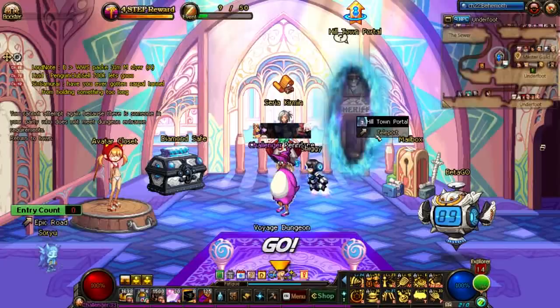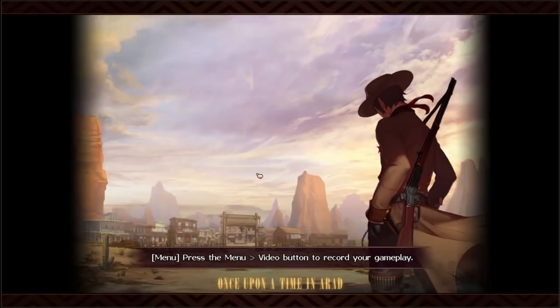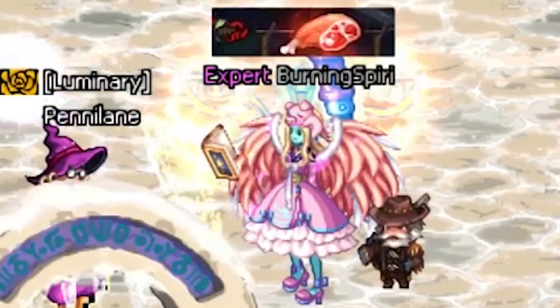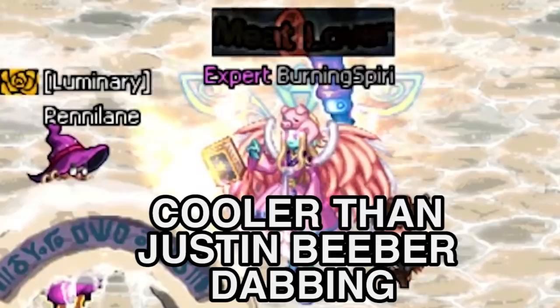If you've gotten this far, you'll probably be pretty cool — like Will Smith in I Am Legend cool. But this next step is going to take you to Wild Wild West mechanical spider level cool. Using gold in the shop, you'll find the dye tab. Head on over there once you have some avatars, and experiment by placing different colors on all your avatars. Remember, the more garish or kaleidoscopic your character looks when you're finished, the cooler you're going to end up being.